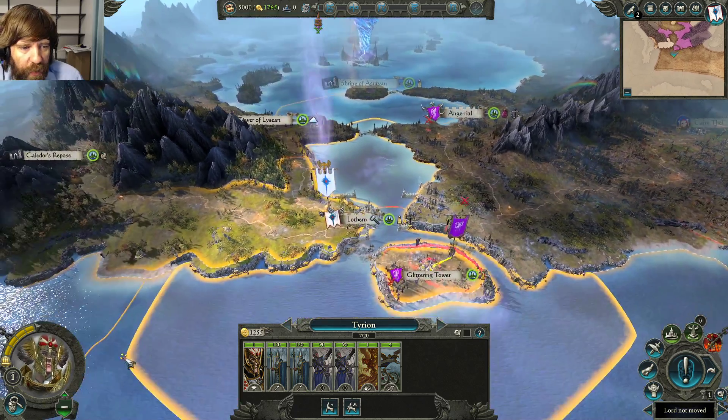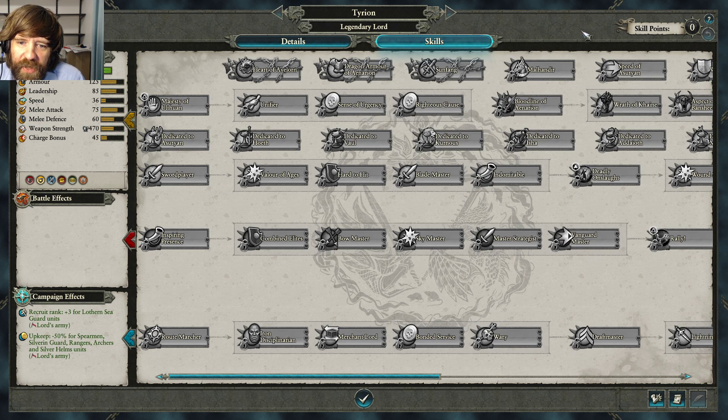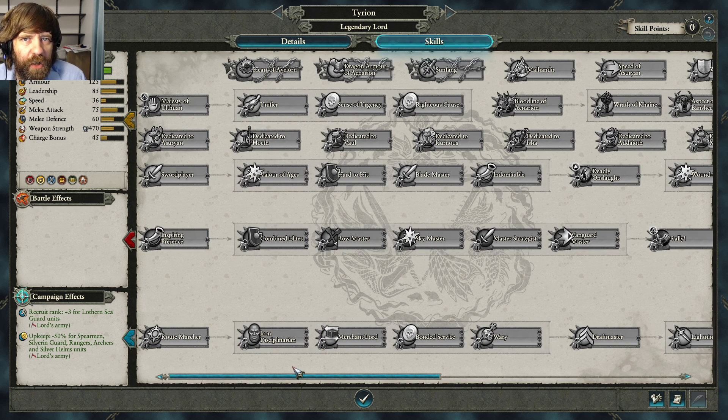I highly recommend having Lightning Strike before your first ritual. For skills: clicking the skills button shows all available skills. You get one skill point every time you level up, up to level 40. You gain levels by winning battles, and experience is determined by the victory type — a Decisive Victory gives more experience while a Pyrrhic Victory gives less.